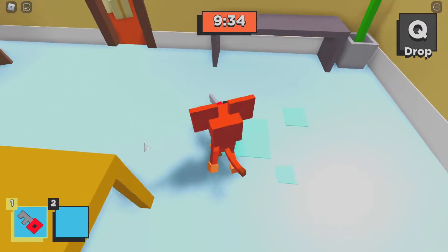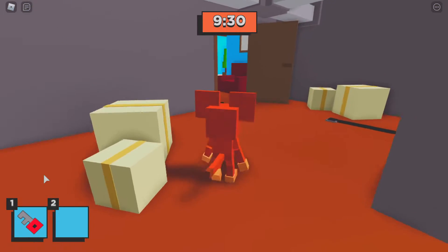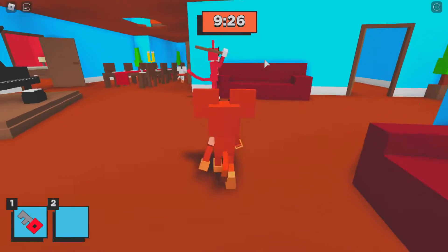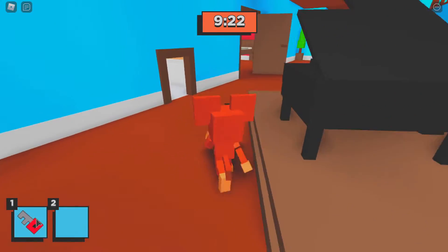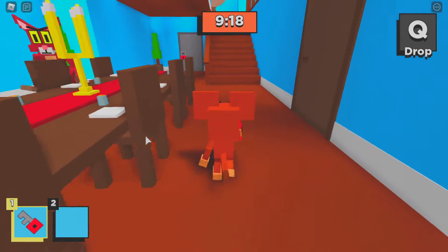Okay, I got the red key, don't worry. Oh crap, I'm gonna go this way. Where's red go again? I don't remember. Well, there's red right there — don't worry, I got it everybody. I will unlock the red wall.